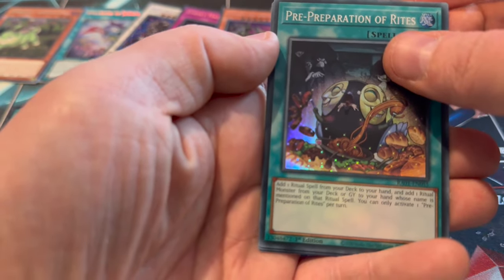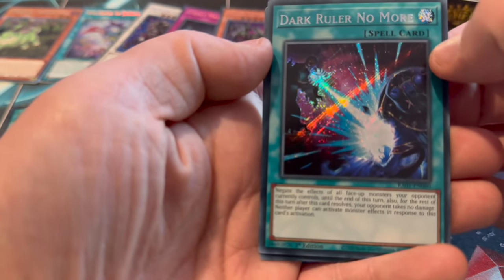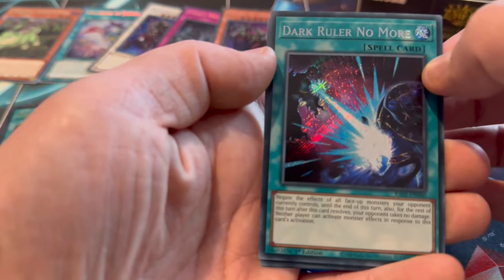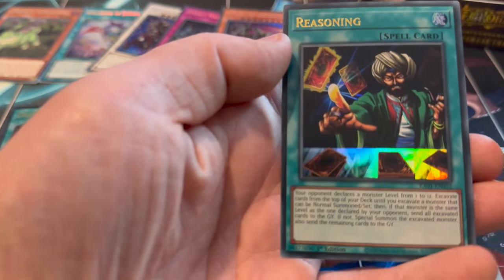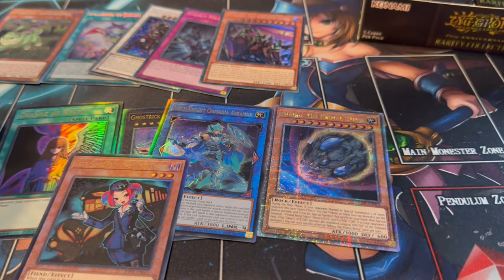Pre-prep. And we have a Dark Ruler No More Secret. Nathan actually opened one of these as the Quarter Century Secret in his short pack - it'll be on YouTube as well. We have Pot of Extravagance. This set is just filled with great reprints - it's actually really good reprints.